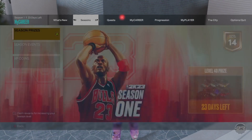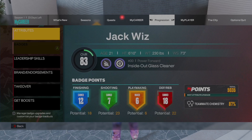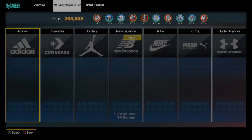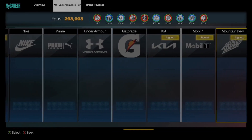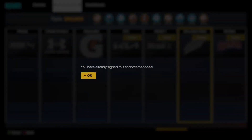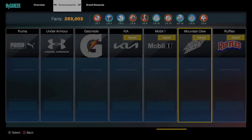Go to your Progression, go down to Band and Endorsements, press right bumper or R2 to Endorsements, scroll along and you'll find Mountain Dew. This should be blue if you haven't signed it already — click A and it will come up asking if you want to sign with Mountain Dew. Just click yes, then exit out.